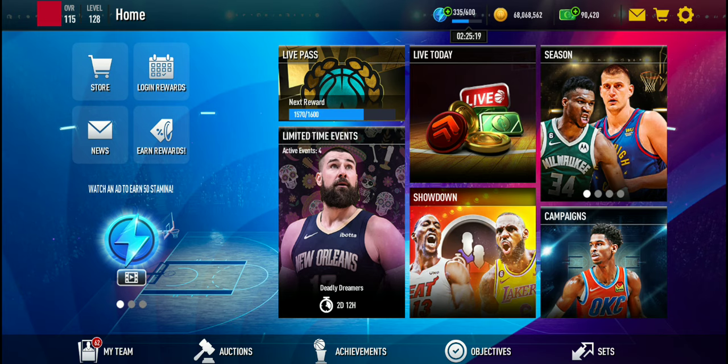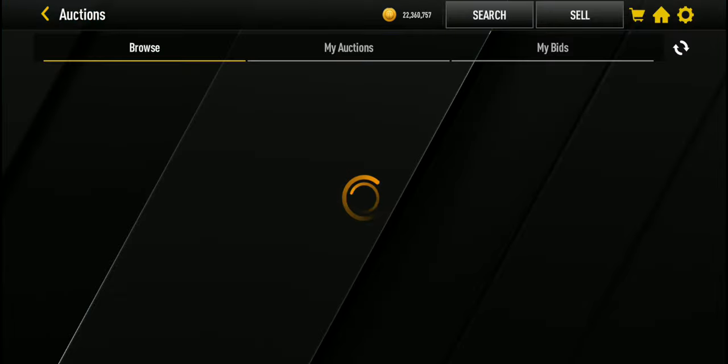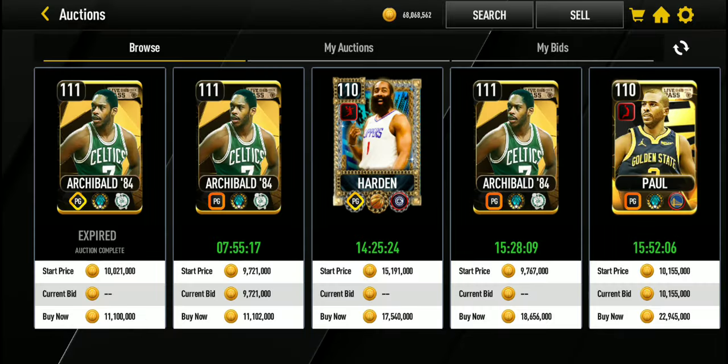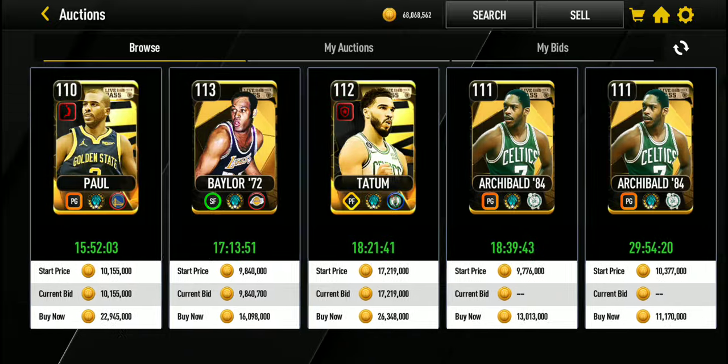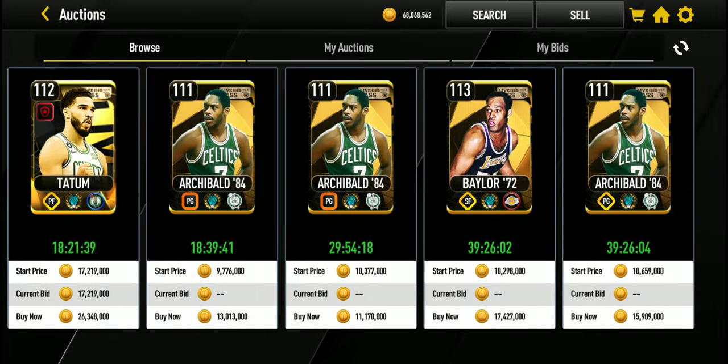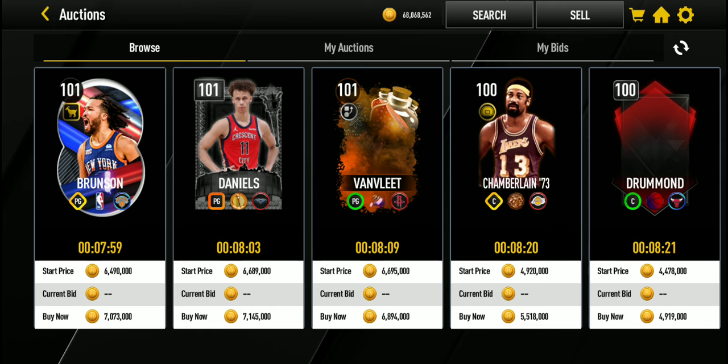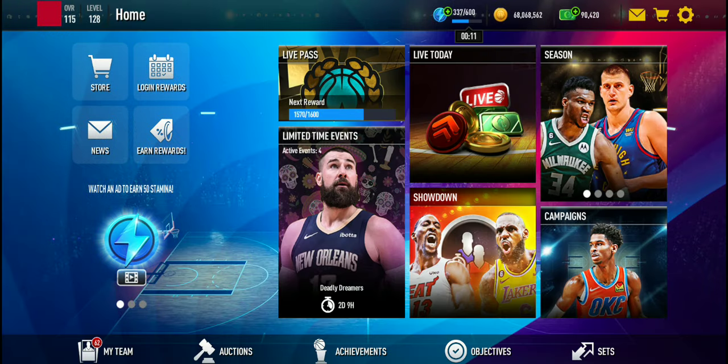Next, don't buy anything with cash or coins. Look at the 110 overall players — they're not much of a big difference. The auction house is basically closed. Players are selling for so many coins it is not worth it — like 17 million just to get Jayson Tatum, it's not worth it at all. You could sell your players to get more coins, but you should not be buying any more players right now. Keep your coins for next season.